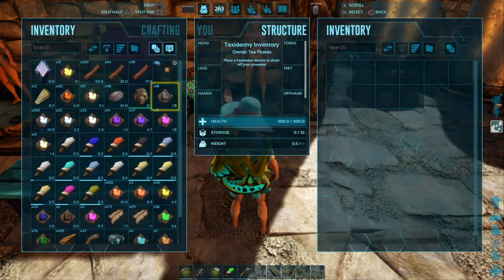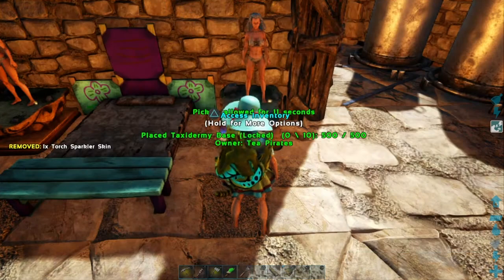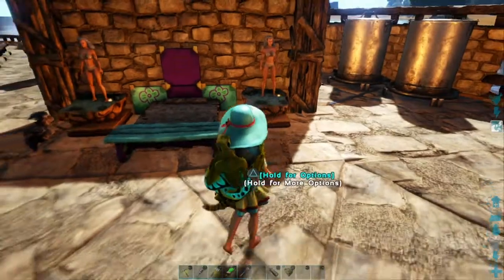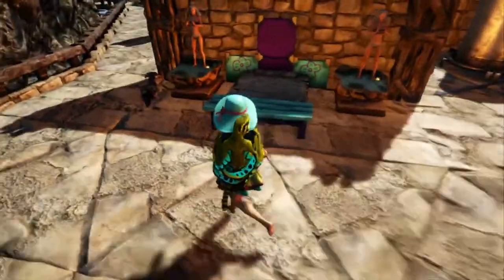You know you're playing ARK when you got a random piece of poo in your inventory. And there we go, we got a nice little bedroom set.